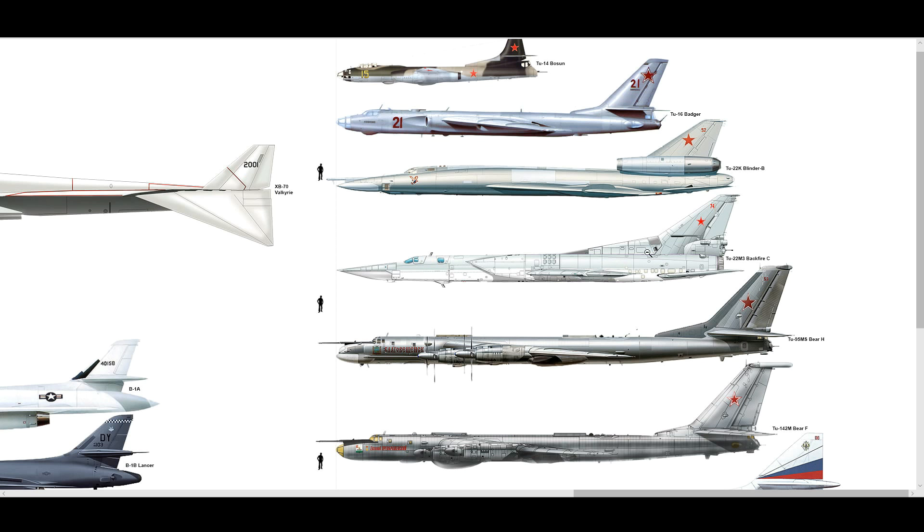Engines: two Kuznetsov NK-25 turbofans. Speed: Mach 1.88, or 1,280 mph. Service ceiling: 43,600 feet. The turbofans produce 55,000 to 100,000 pounds-feet of thrust each — combined that's 110,000 pounds. Mach 1.9 almost — that's faster than a Hornet. Just impressive all round. Crew of four: pilot, co-pilot, navigator, and weapons systems officer.